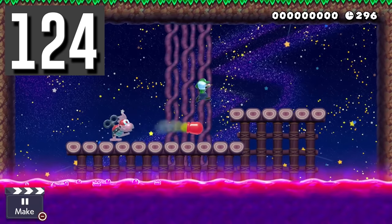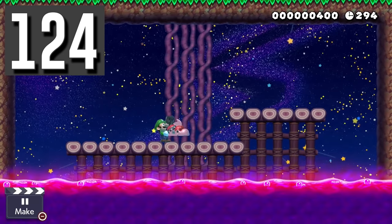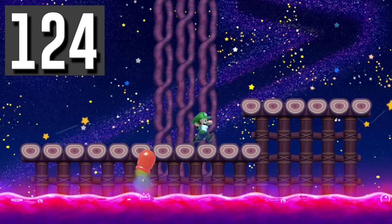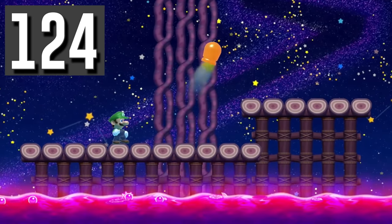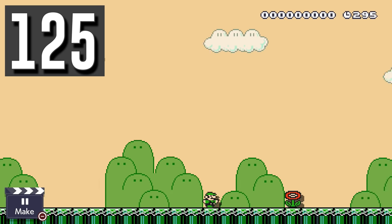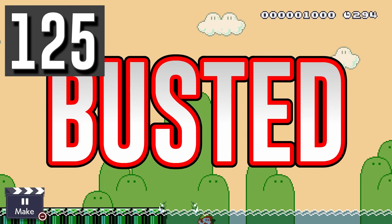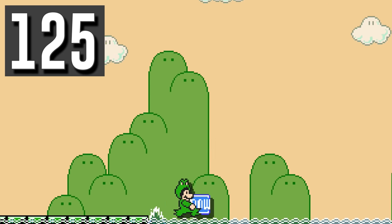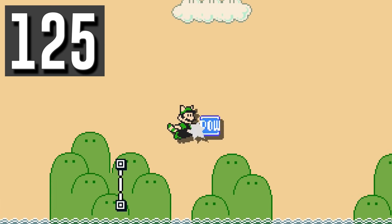Myth: Mecha Koopas die when falling into poison. Busted. Mecha Koopas will stay alive and continue to attack Luigi from the grape jelly. Myth: Grabbing a power-up causes Luigi to lose his P-speed. Busted. Luigi can switch between frog running on water at max speed and flying with a tanuki suit instantly.